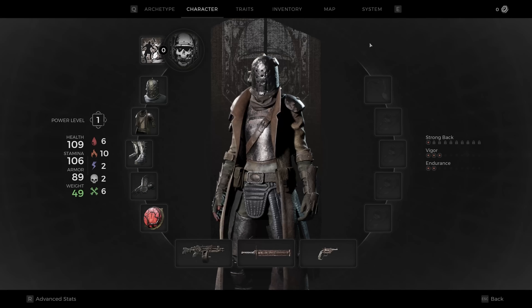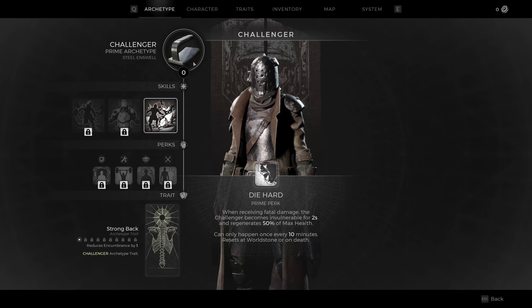When you get partially through the campaign, you'll get to a point where you can have a second archetype and you'll get the benefits of both, except for the prime perk. Whatever's on your primary, you will get your prime perk. Your secondary, you're going to have everything else except the prime perk. So I'm going to go through the basics and you can plan out which ones you want to combine.